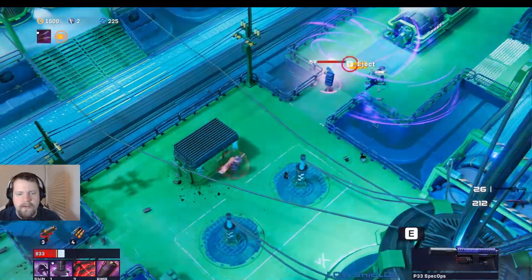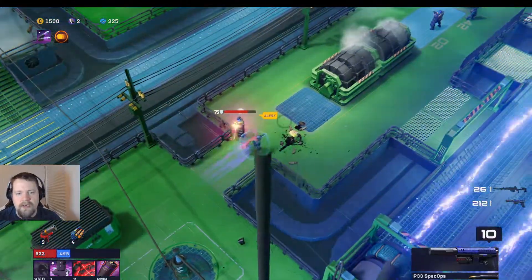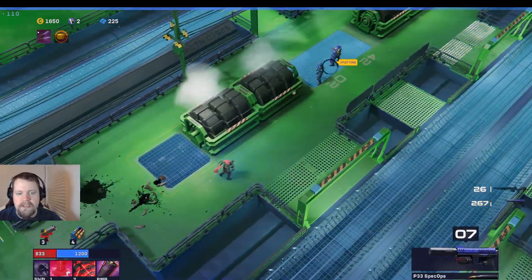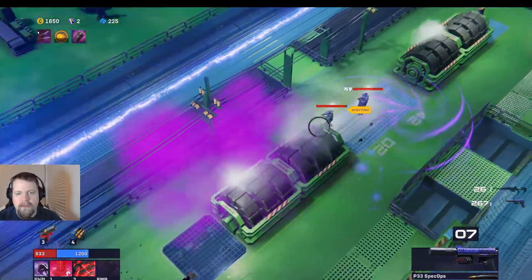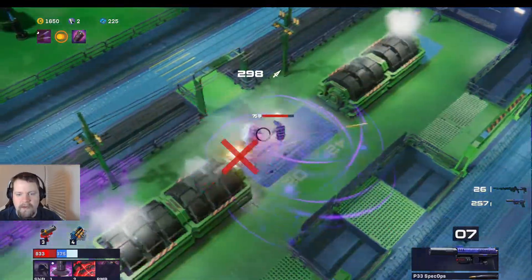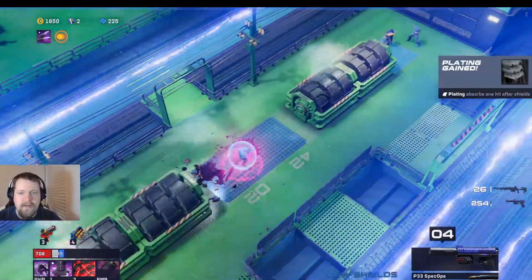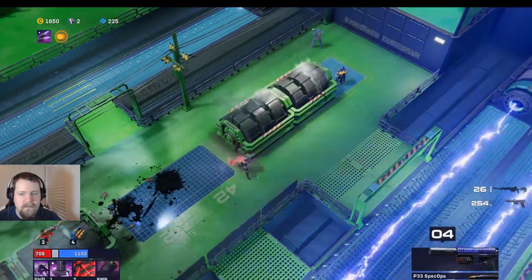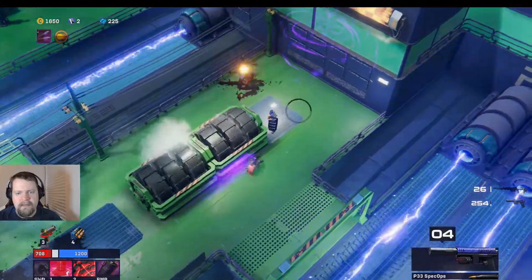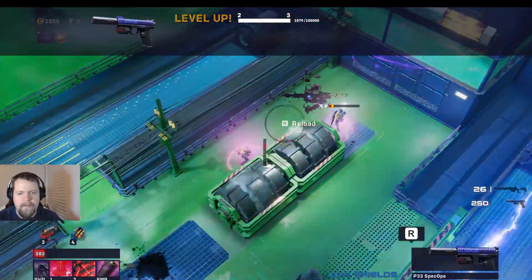We take that guy out — pretty good. We should take the opportunity when we have him slowed to dodge roll behind him; just standing there melting his shield isn't useful for anybody. Of course I ran in there with no ammo. That's actually a really good way to deal with them because he can't turn around fast enough to do any damage. We throw one of these in there, it lands in a weird location, but what are you going to do — our gun leveled up.